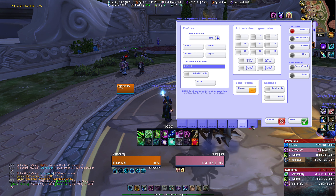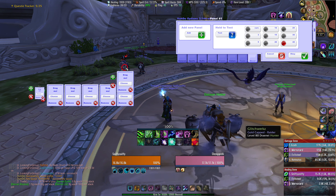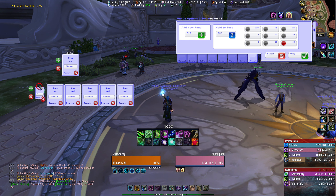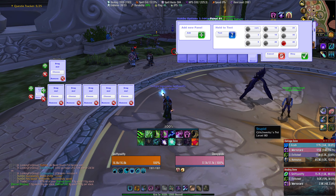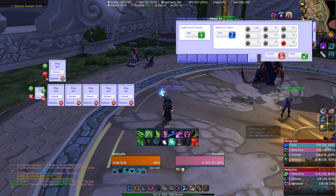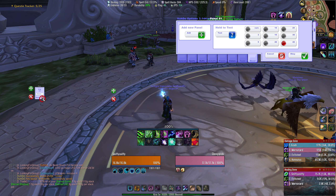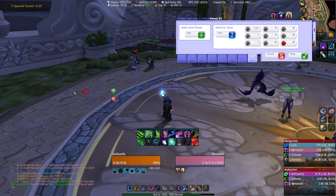The first thing you're going to want to do when you make a new profile is go to Move, and you're going to want to see what panels you have selected. You can see here that I have pets, panel one, and panel two which is labeled main tanks. For the sake of this video, let's just get rid of these. Let's hit remove here — remove, remove, remove. Now we don't have any panels.